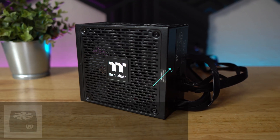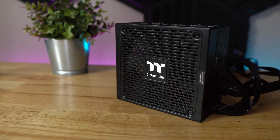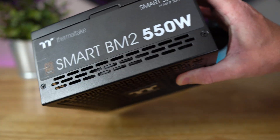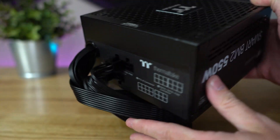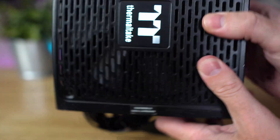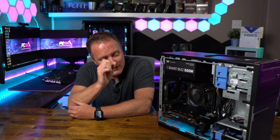To make all of this work, we needed to get the stock Dell Optiplex power supply out of there and go with something that provides more juice. I landed on a 550-watt bronze unit from Thermaltake — the perfect power supply for the job. It provides enough juice, it's semi-modular to save some internal space, and it's a TRC unit. However, I did run into some caveats, which were covered in the previous video.